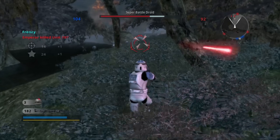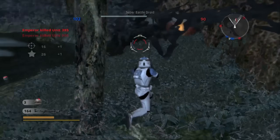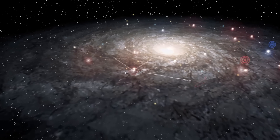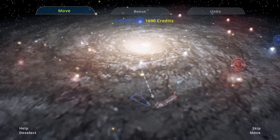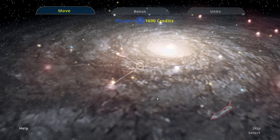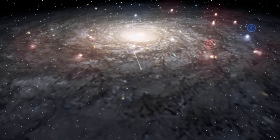My favorite part of the game was this mode called Galactic Conquest, which could be either single player or two player if you had a friend over. In Galactic Conquest, playing as either the clones versus droids or rebels versus empire, you had a map of the Star Wars galaxy with some planets under your control and others under the enemy's control. You'd move your ship around conquering planets while your enemy would do the same, until eventually one side controls the entire galaxy.